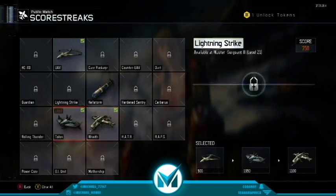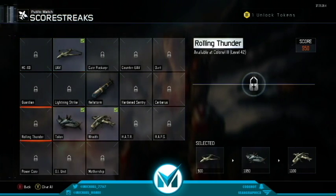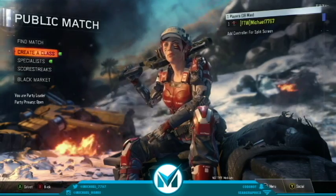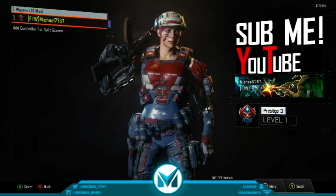I'm just going to be using the Talon Wraith right now. The Talon actually got a buff, so it's a really good scorestreak if you AI control it — I advise you guys to go use that. And there you go guys, this is my Prestige 3 stats and classes.